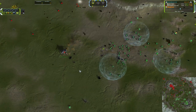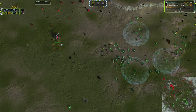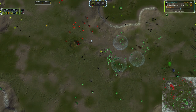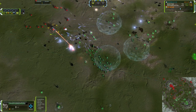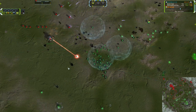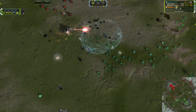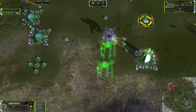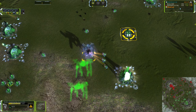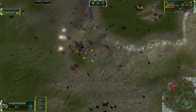Monkey Lord wading in, kiting around the outside edges as much as possible, and vetting up — that is exactly how you play a Monkey Lord. You cannot wade into huge groups of units because it just does not have the health to survive. You have to kite around the outside edges, and the veterancy is going to help you out, making up for that lack of health. We have the Athotha going down over here — two T3 and a T2 engineer throwing it down, should be finished in about another minute or so.